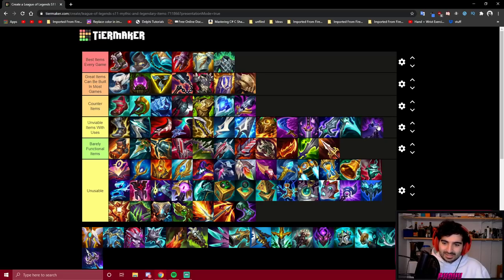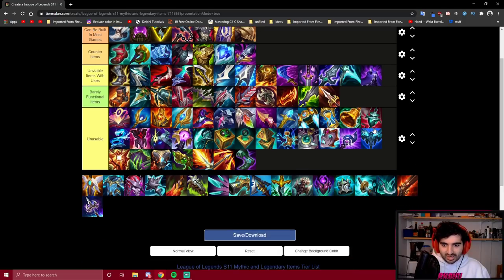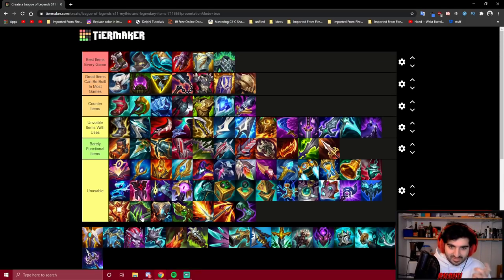Edge of Night is like other assassin items that give utility — it's quite okay. It's still an assassin item with Lethality, which sucks. But at least it gives us HP and a spell shield, so it's good from that perspective compared to other horrible items, but it's still bad overall.